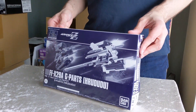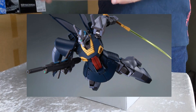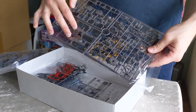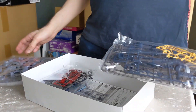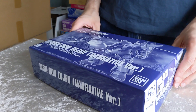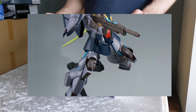Next is the HGUC MSK-008 Dijeh Narrative Version. This is almost identical to the retail version of the kit but adds different primary weapon colors done for the Narrative, a different primary weapon, and a searchlight for the shoulder. If you want to build the whole squad from Narrative, you'd want three of these — one carries the searchlight and all three carry the different weapon. Otherwise it's essentially the same as the retail version colored for Gundam Zeta, but the Dijeh is a really nice, very recent HG, so it's definitely something to pick up if you want to complete your Narrative collection.